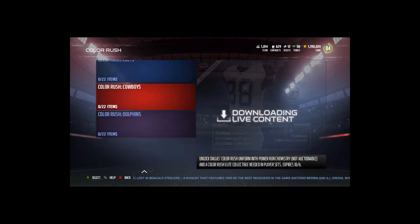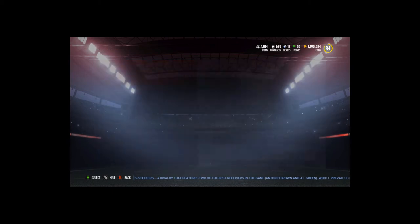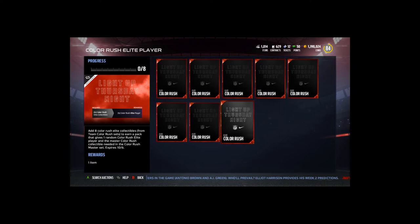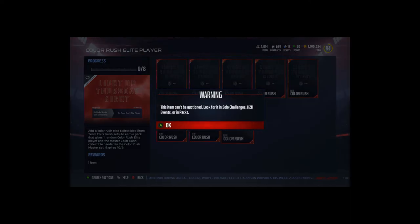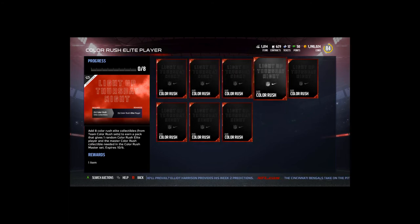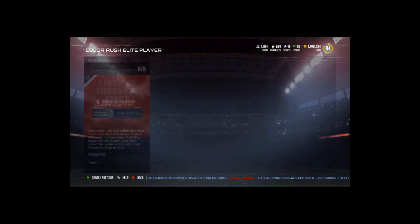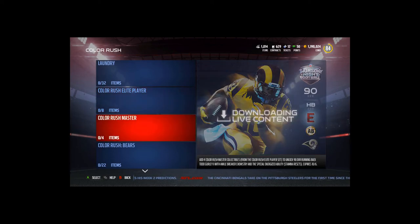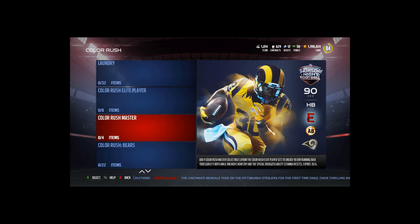Let's get into the top three collections. The first is the Laundry set — 32 any NFL alternate jerseys, which is kind of annoying because you don't want to trade those in just to get a blank uniform. Then we have the Color Rush Elite Player set, where you trade in eight elite Color Rush collectibles. These can be acquired from solo challenges, head-to-head events, or in packs. If you're able to get 32 of those collectibles and put them into this set, you will complete the Color Rush master set.